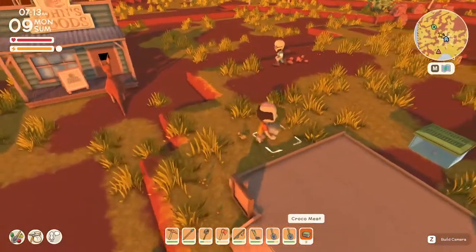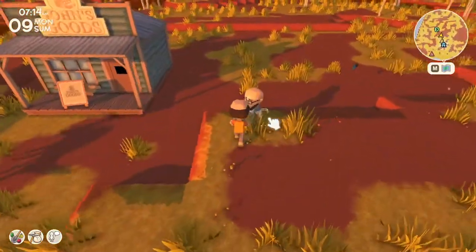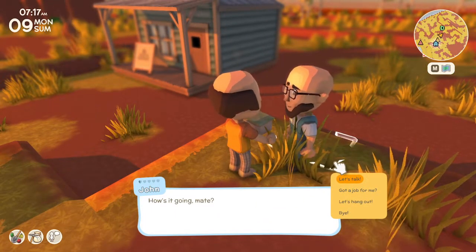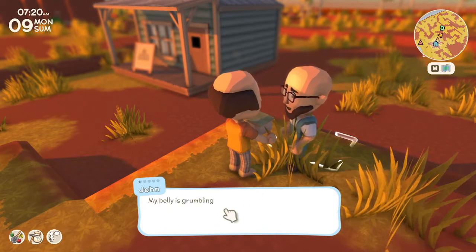Last time we left off getting some things done for Franklin, who unfortunately has moved on. Today we're gonna go out and find as much iron as we can — hopefully enough to make those six iron bars so we can get that compactor. I'd love to have that early in the game.